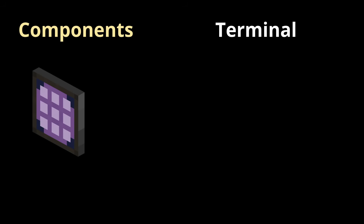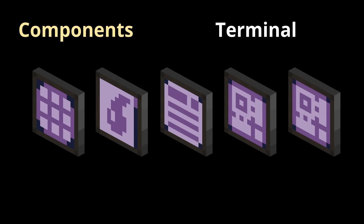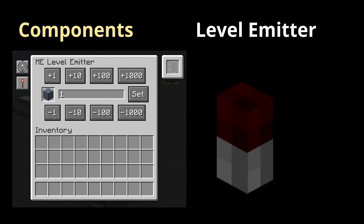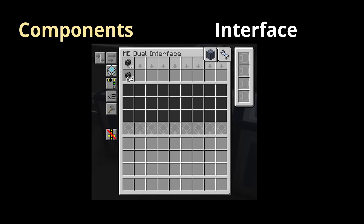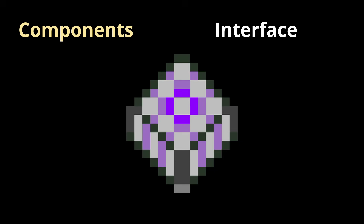Terminals: there are a lot of different terminals. The most important ones are the crafting terminal, fluid terminal, interface terminal, fluid pattern terminal, and fluid processing pattern terminal. Level emitters: these components emit a redstone signal based on the number of items or amount of fluid stored in the network. You can also leave the emitter unfiltered to trigger on any item. Interfaces and dual interfaces: this is quite literally an interface of the network. You can push items into it to send them to network storage, pull items out if they're stocked in the interface, and the interface is capable of performing auto-crafting by use of patterns.